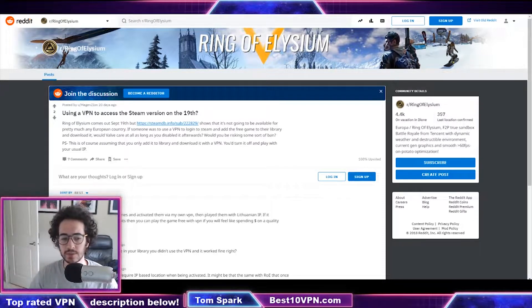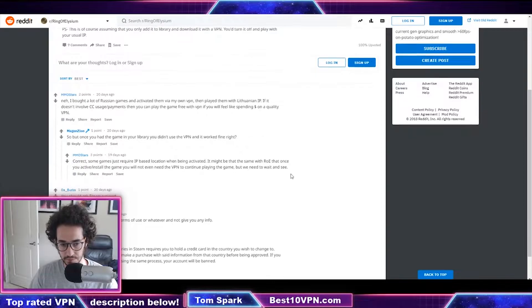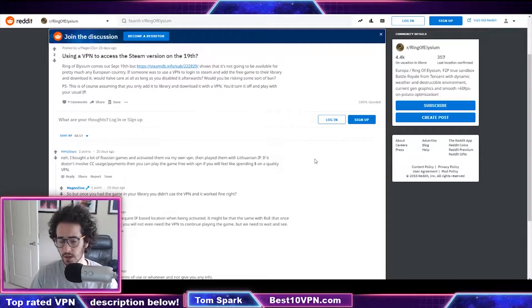So today we're going to be talking about how to get access to Ring of Elysium. Now Ring of Elysium isn't really accessible worldwide on Steam, so what you're going to have to do is use a VPN. A lot of people have their favorite VPN, but today I have the best VPN — TorGuard VPN — because it's the best price and it is extremely fast.